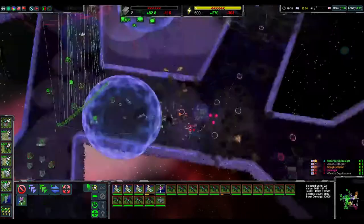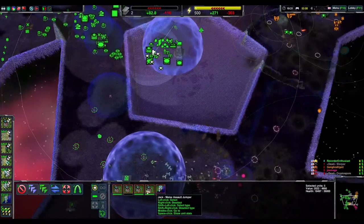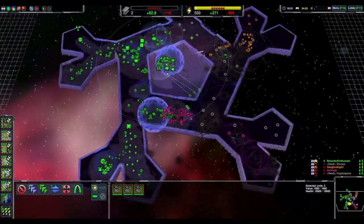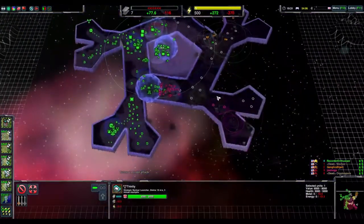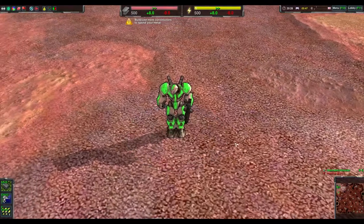Somewhat related: do not focus on building a single type of unit. I might go in depth in a future video, but Zero K essentially has a rock-paper-scissors combat system. To put it lightly, there are types of units in-game that specifically counter other types of units. For example, my friend Joe here typically builds glaives at the beginning of the game.